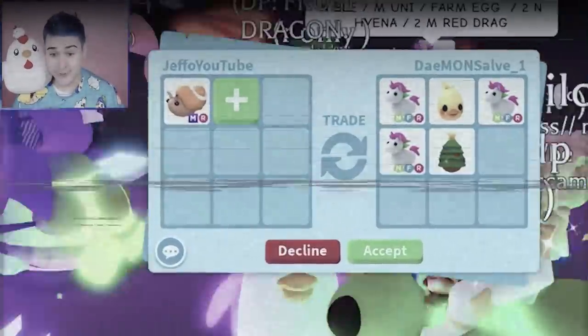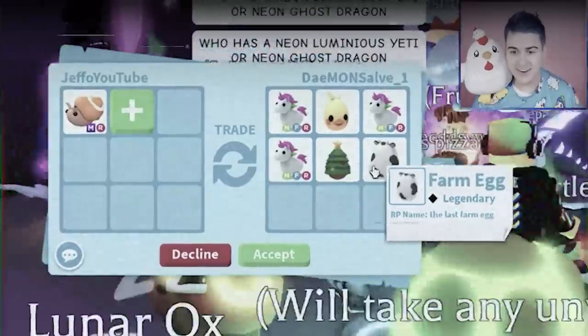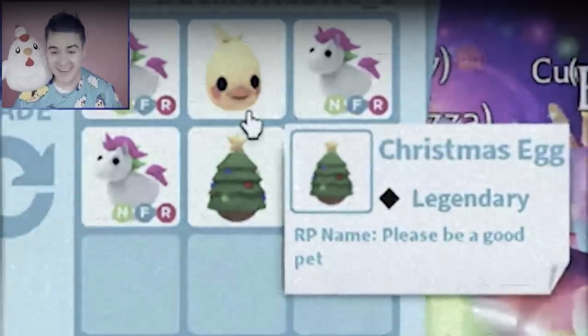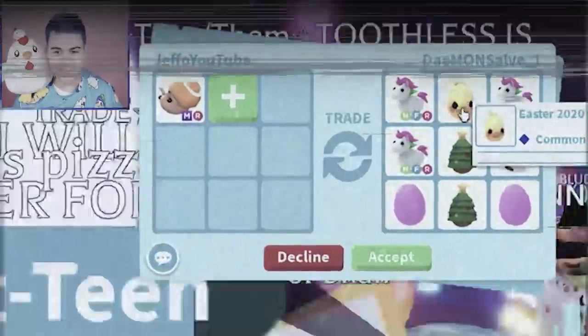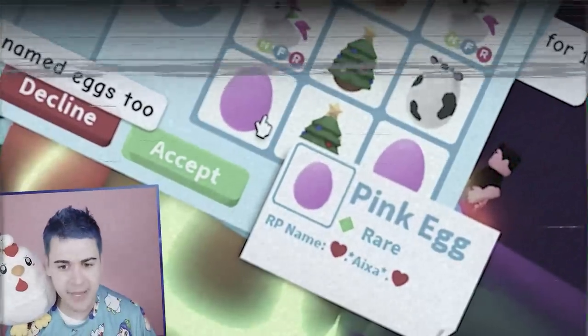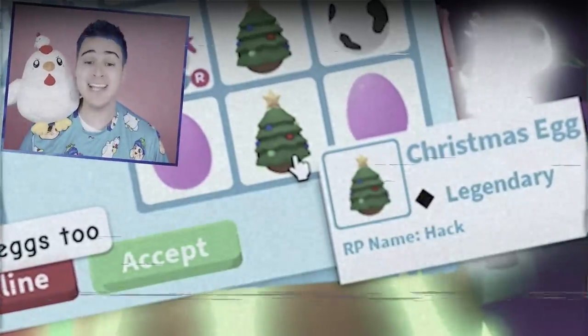Three neon unicorns! An Easter egg, a Christmas egg, a farm egg — wait, this one has a name: 'please be a good pet.' The farm egg is called 'the last farm egg'? They have pink named eggs? They have a Christmas egg named Hag — what the heck? Wait, he accepted!